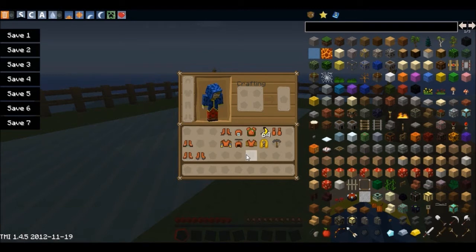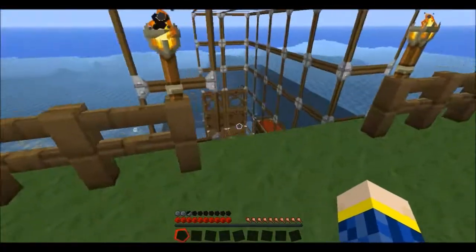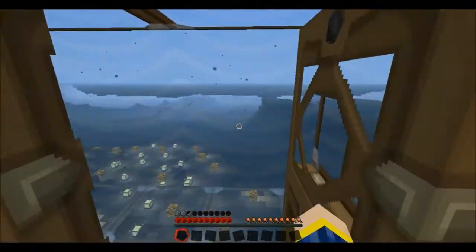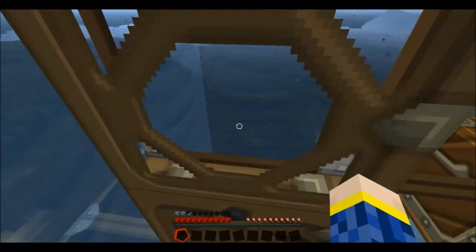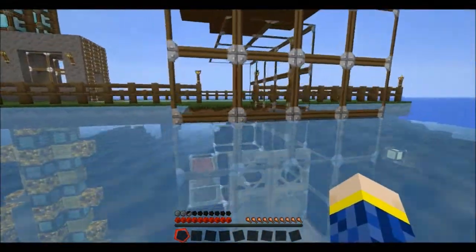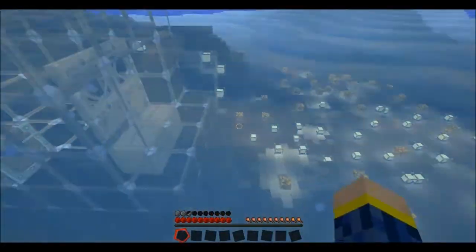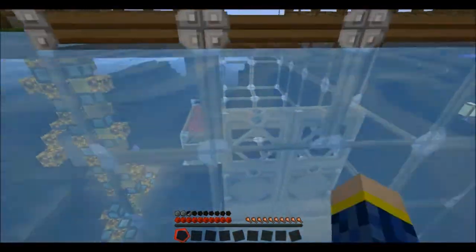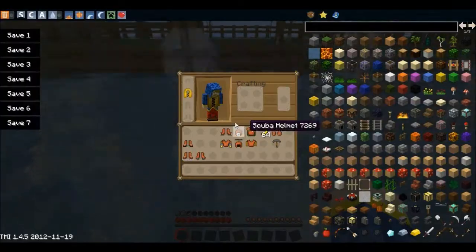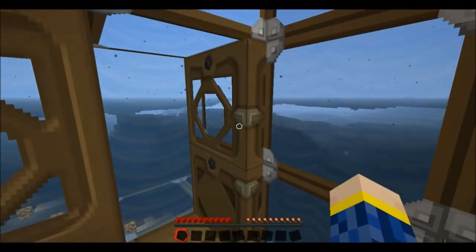The next one we'll use goes on the chest armor slot. You walk on some of the water and it'll just put you straight up to the surface of the water. It just keeps bobbing like a life vest would — you don't fall down. But if you take it off, you sink back down to where you want to go. Take it off and you're sinking. So yeah, that's pretty cool.